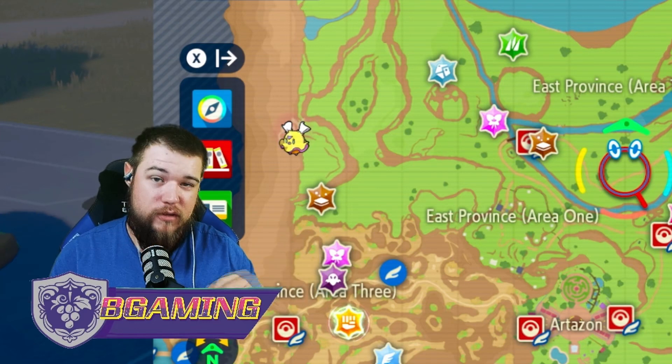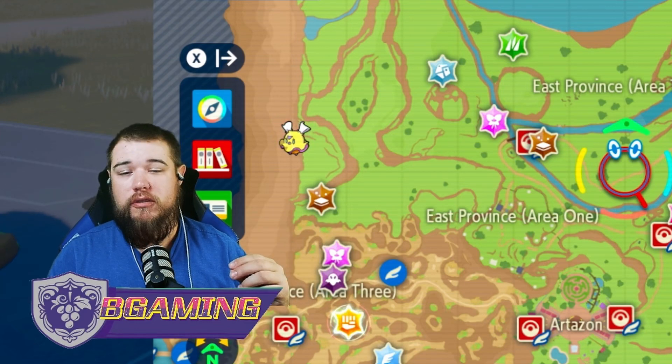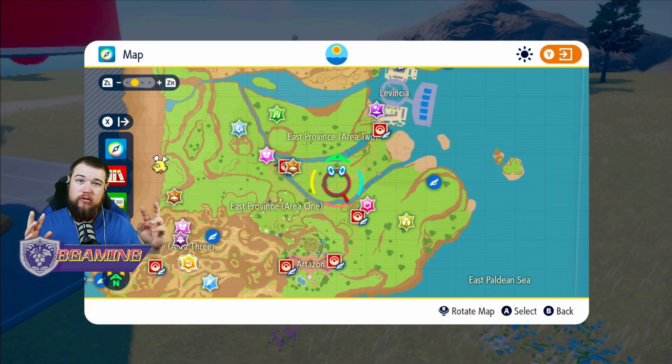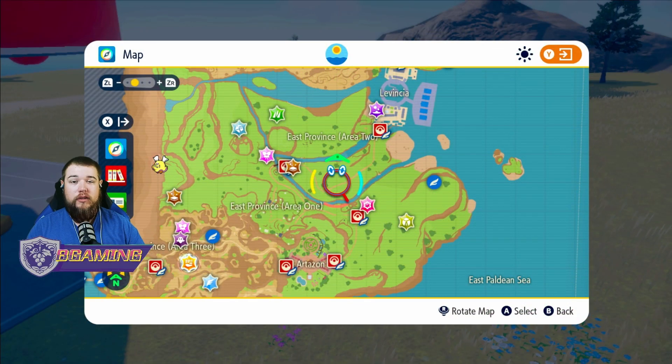What is up guys, we're back in another tips and tricks video. This one is going to be about where you can get EV reducing berries. You can find them in two places: on the ground, and at the auction house whenever you defeat the water gym.